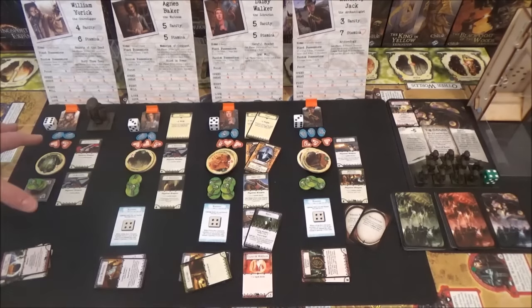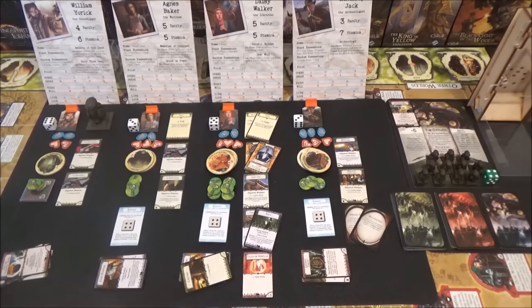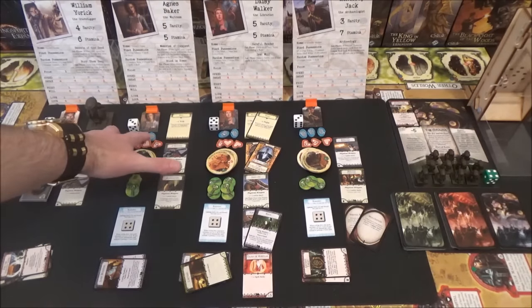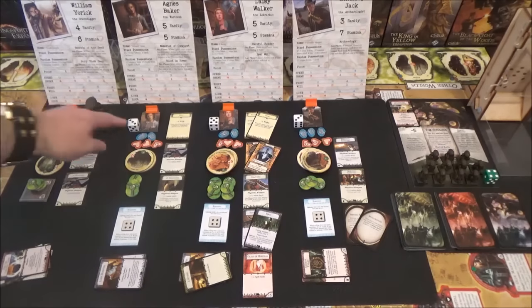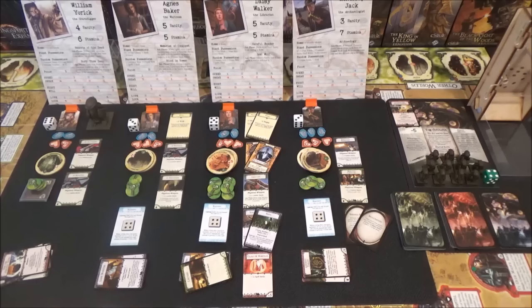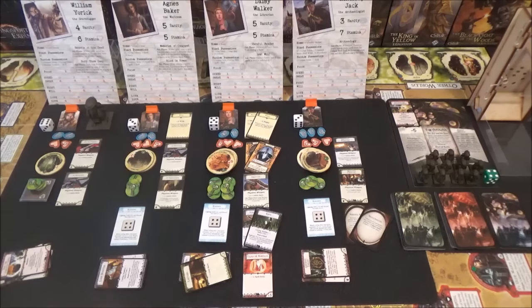Our first player is William, because Monterey went first last time. I've brought the first player token across so we can move it and change first player each turn. I've also put things like stamina and sanity out - that shouldn't really come into play too much. The dice here are for fight and will. We should just be using fight and will, to be honest.